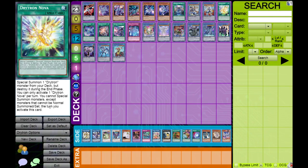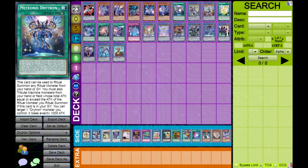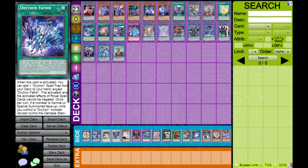Drytron Nova is their quick-launch equivalent — a normal spell that fetches any Drytron from the deck but gets destroyed in the end phase. It can only be activated once per turn, so if that activation is negated by something like Herald of the Arc Light you can use another copy. It also imposes the Drytron restriction. Drytron Fafnir is their field spell; when activated it adds any Drytron spell or trap from your deck to your hand — almost always Nova, or Medianus if you need it. Keep Medianus, Nova, and Fafnir in mind as the three best spells.